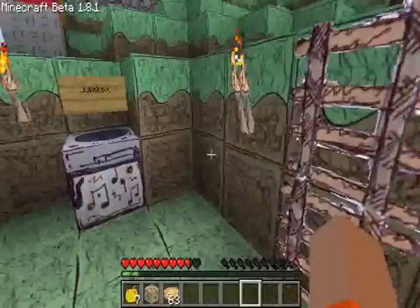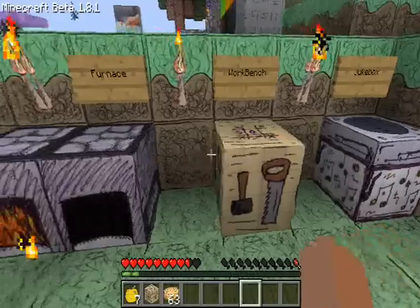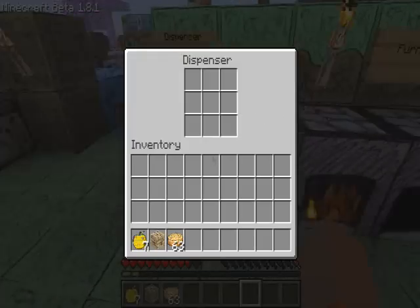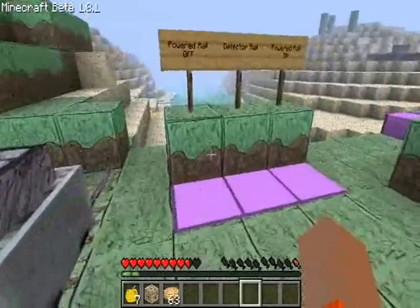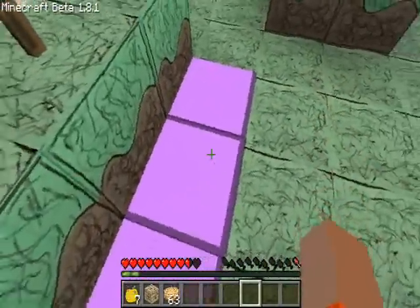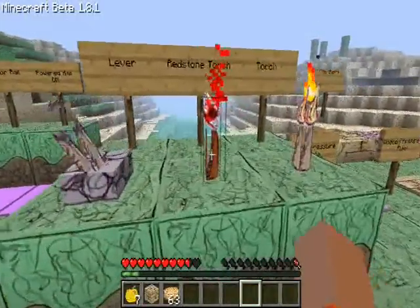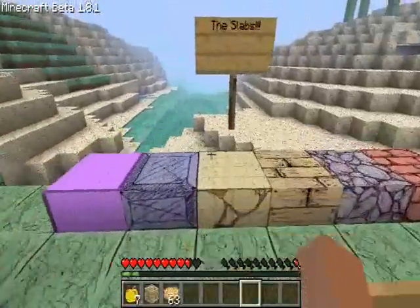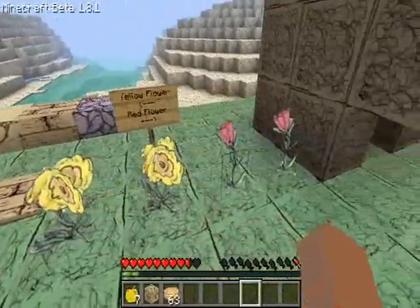So here's the ladder. Jukebox, workbench, furnace, dispenser, mine cart on track, powder off, detector rail, powder on — oddly purple. You have the lever, redstone torch, torch, stone pressure plate, wood pressure plate. Here you have all the slabs, yellow flower, red flower.